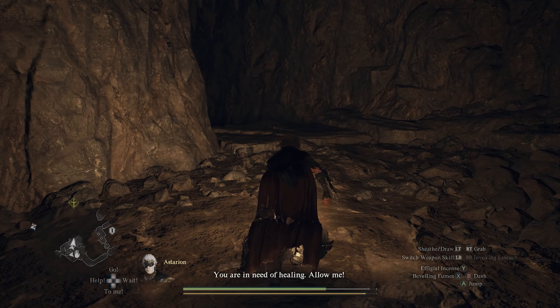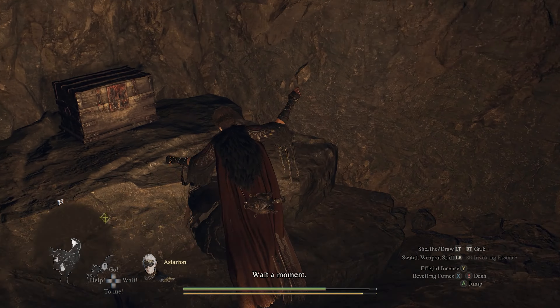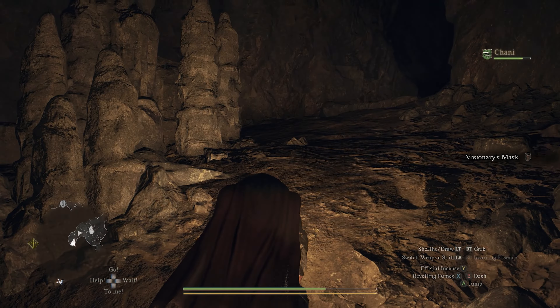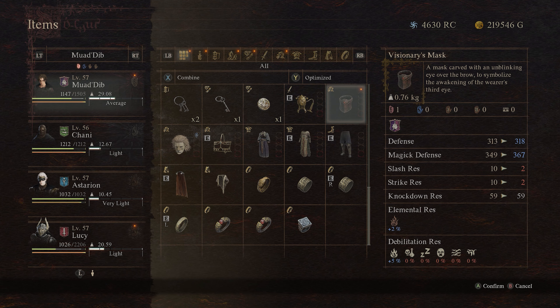Last but not least, on the other side of this big open area you'll find another chest. This one has the Visionary Mask in it, which is a mask specifically wearable by the trickster vocation as well. All of these items have fairly decent stats, especially if you are just starting out with the trickster — so happy hunting and enjoy the loot.